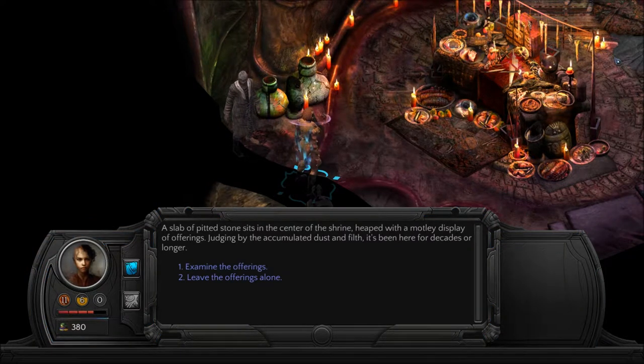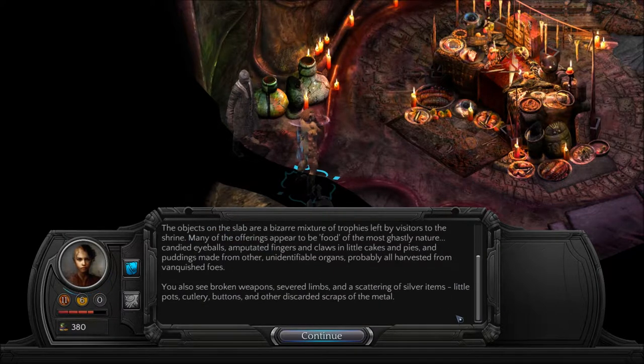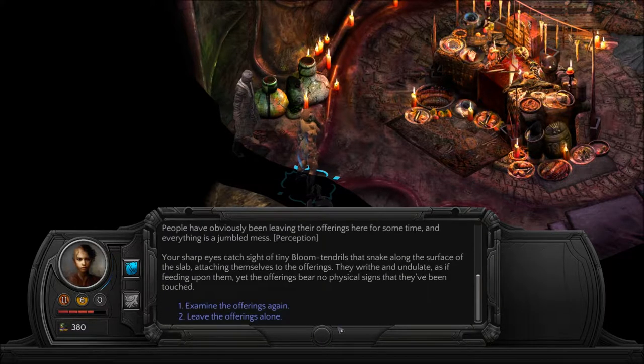Wow, we're somehow doing so telekinetically. A slab of pitted stone sits in the center of the shrine, heaped with a motley display of offerings. Judging by the accumulated dust and filth, it's been here for decades or longer. The objects on the slab are a bizarre mixture of trophies — many appear to be food of the most ghastly nature: candied eyeballs, amputated fingers and claws in little cakes and pies, and puddings made from other unidentifiable organs, probably harvested from vanquished foes. You also see broken weapons, severed limbs, and a scattering of silver items.